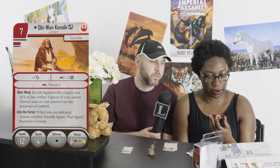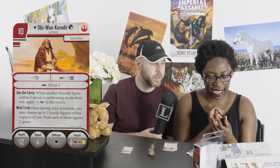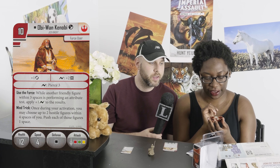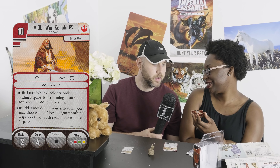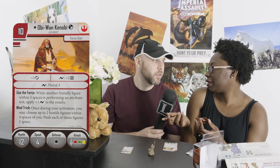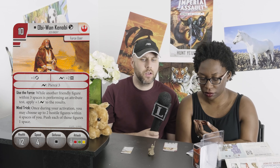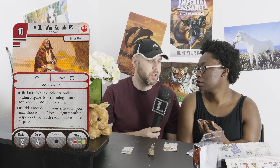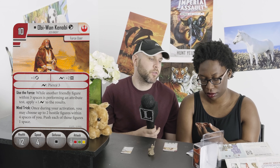In the campaign mode, you have the same built-in abilities, but then the printed ones underneath say Use the Force: while another friendly figure within three spaces is performing an attribute test, apply one surge to the results. A lot of the scenarios require one surge, so you just auto-complete whatever the thing is. That's really nice because there's been a lot of times that we've prolonged winning. If you don't have Maureen Rin, he's going to be very helpful.